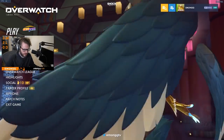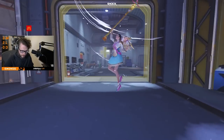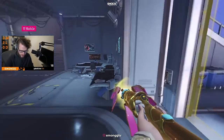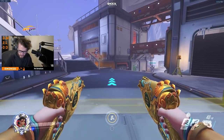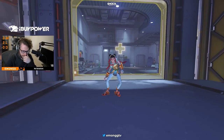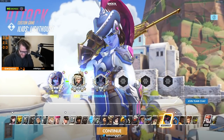Okay, I'm going to go into the training range now. Here's the new Mercy skin in-game. Here's the new Tracer skin too. Are you going to res people above the hole and then they just fall in? That's what I'm curious to see. I have no idea — I'm definitely curious how this mechanic works.